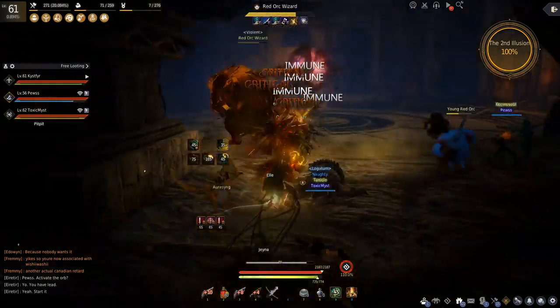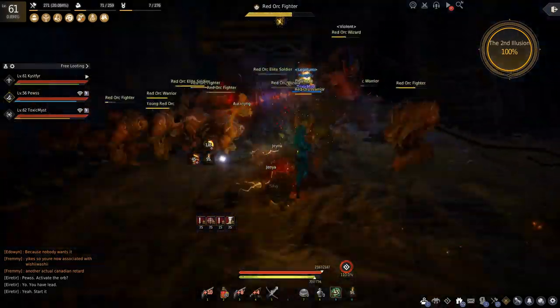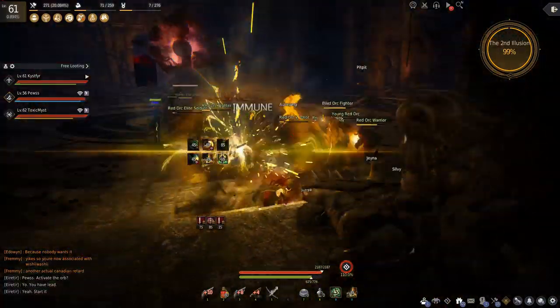Wait for the next wave, kill those, until the end of the round when a boss appears. The boss for round 1 is Giath, and there are a bunch of different bosses you will recognize as you proceed through the different levels of the Altar of Blood.